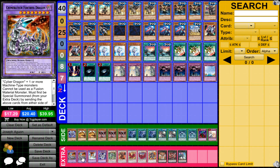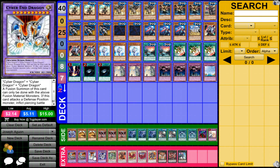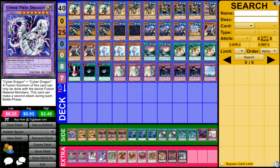Double Chimeratech Fortress Dragon for the mirror, obviously. One Cyber End and one Cyber Twin for if his Cyber Dragon Nova ends up getting disrupted. Which is actually something really cool — if you're playing the mirror and going for an Infinity play and they disrupt it with Dark Destroyer, you can just summon Cyber End. It's a very nice little tech that he had room for in his extra deck because Cosmos don't really use one.